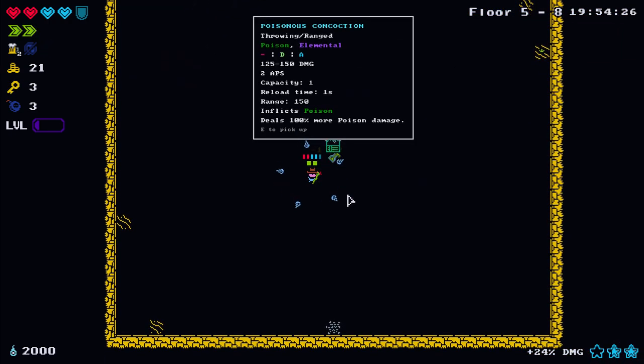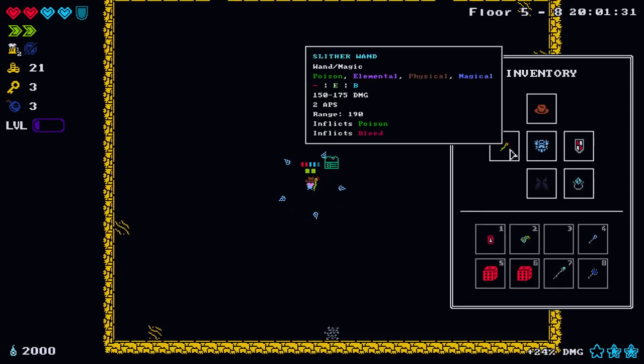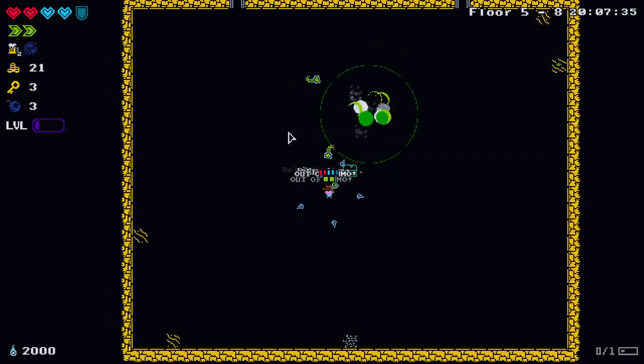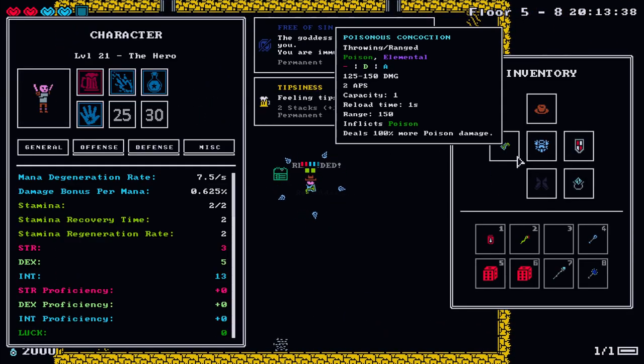We got some poison throwing concoctions - we'd lose the bleed but the poison deals 100% more damage apparently. We'll have to reload the potions - that seems like it's going to be fun and the poison damage will do a lot more.